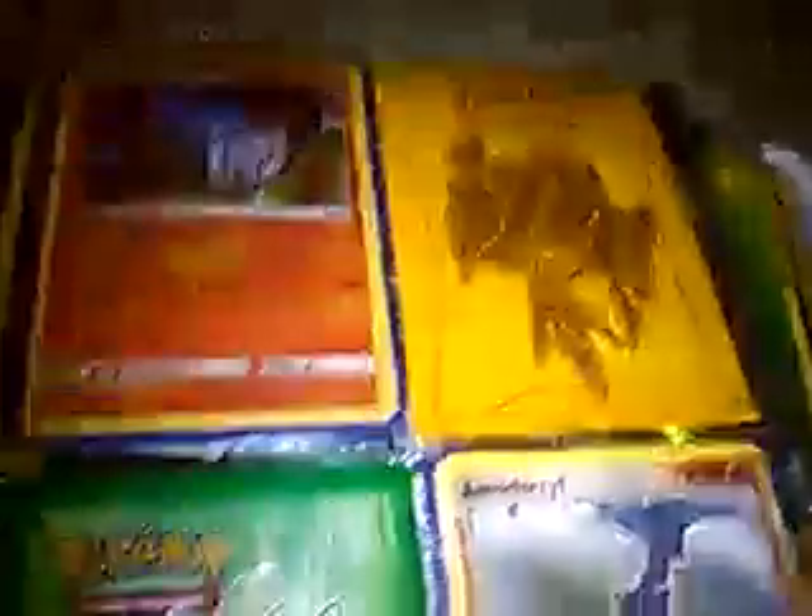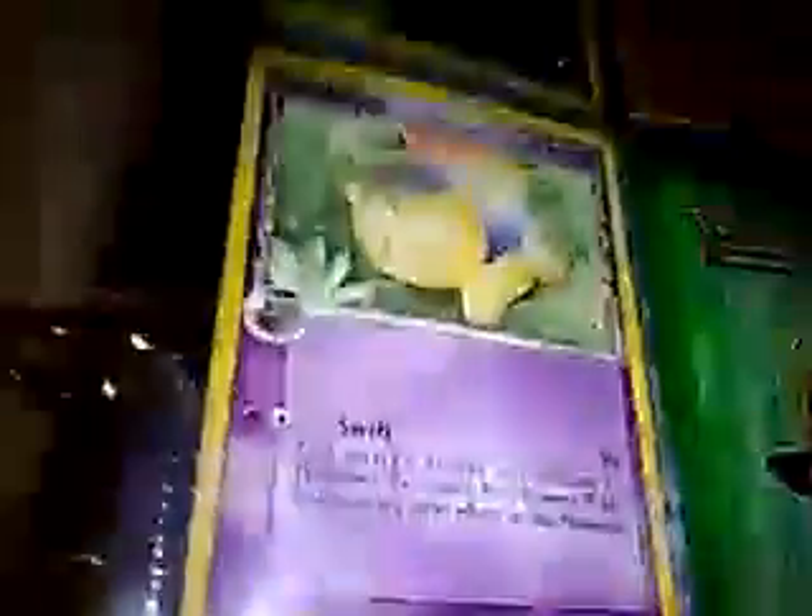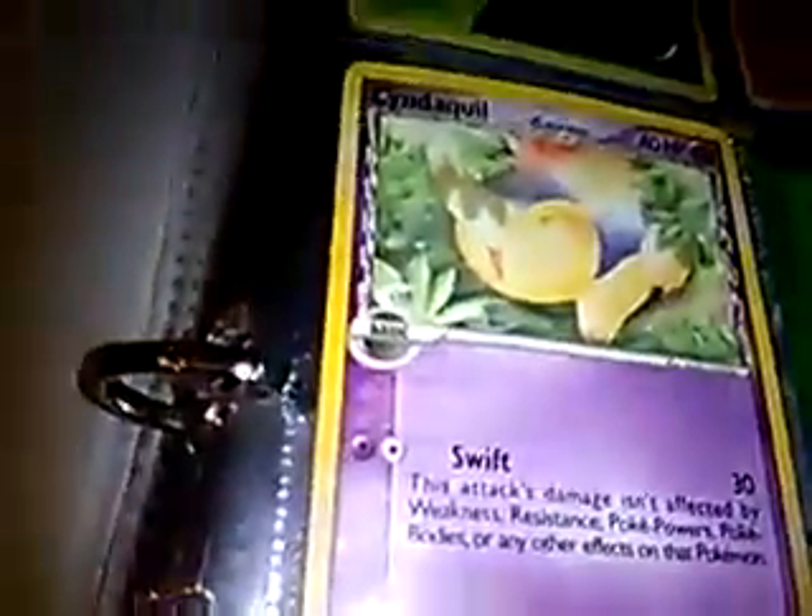Then we have our Holos. We have a Hollow Shifter. A Hollow Chandelier. A Cinequil Delta Species. A Aerodactyl Delta Species. A Kabuto Delta Species.